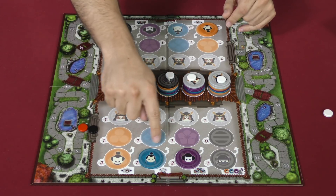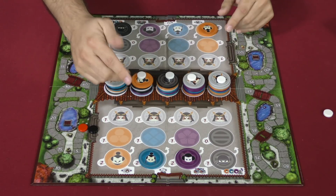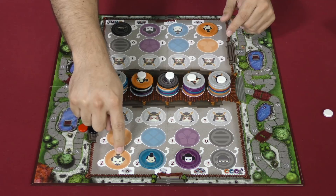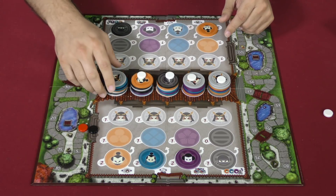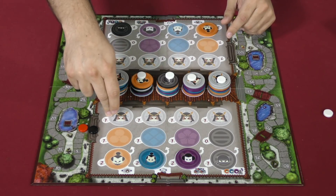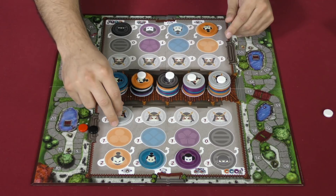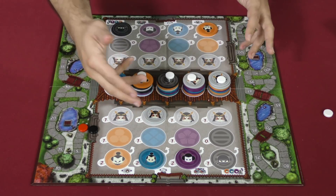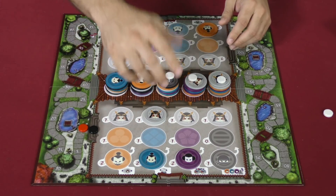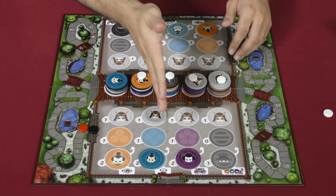We've got three different powers, four really. This character is going to allow you to move up to three of your samurai from any one spot to any other spot on your side of the board. The samurai behave as wild tokens, so they score themselves. If you've revealed a samurai, they just score themselves — they each have a point. But they'll also score based on the color that they are assisting.